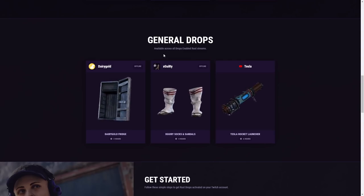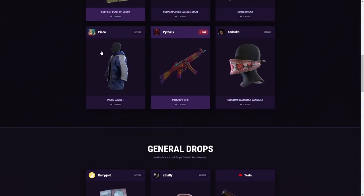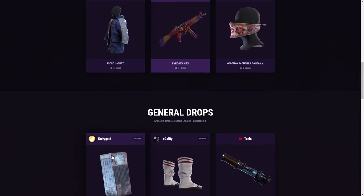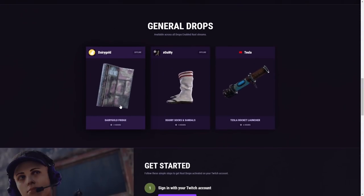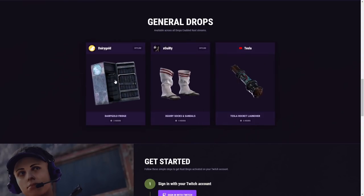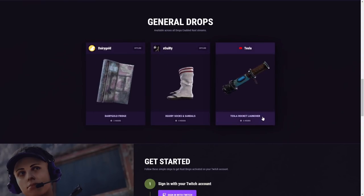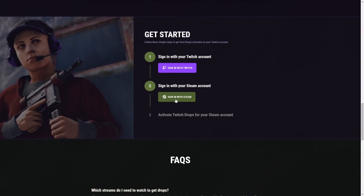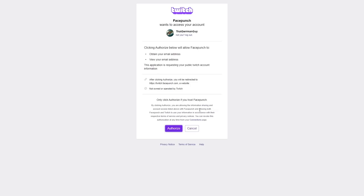Make sure it says 'drops enabled.' You could, for example, watch Pico and earn both the fridge and the Pico jacket at the same time. The general drops are two extra hours each — two hours, four hours, six hours. Make sure your Steam is linked and your Twitch is linked. You want to make sure you link your Steam here, then sign in with your Twitch and say it's allowed.